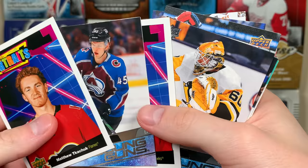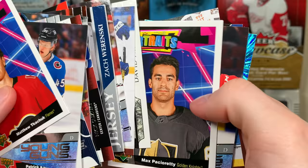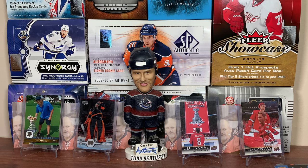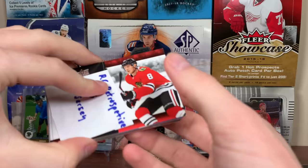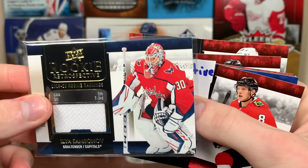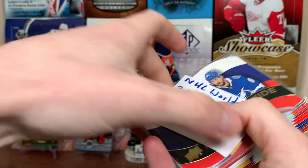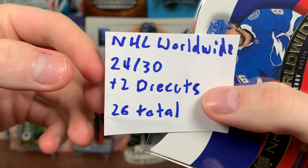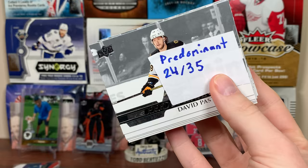I'm still shocked we got three autos, so yeah I'm fairly pleased with the case. Let's do a mini recap because this case was wild — over-delivering in some aspects and under-delivering in others, including the young gun set. Rookie Retrospective: 11 out of 15, plus the jersey. Debut Dates: 14 out of 20, plus the jersey version. NHL Worldwide die-cut: 24 out of 30 for the set, plus two die-cuts — the Kucherov and Lundquist die-cuts. Predominant: 24 out of 35, did not get a gold predominant. Portraits: 45 out of 50 for the set, Liljagren the only duplicate, did not complete the set.